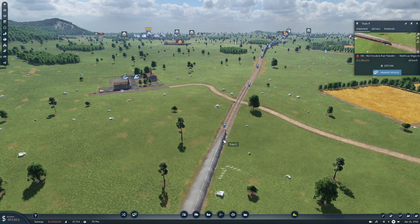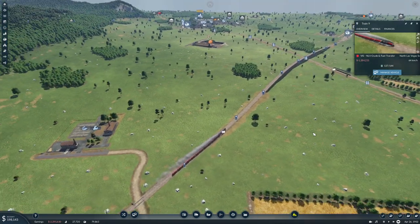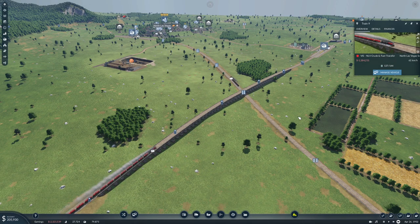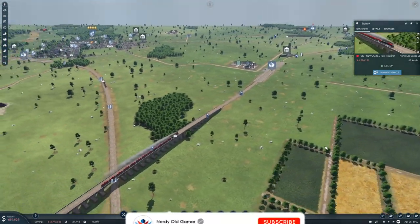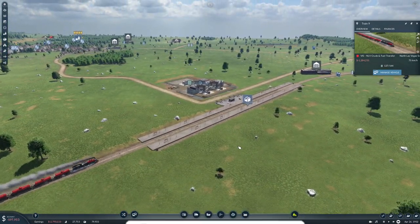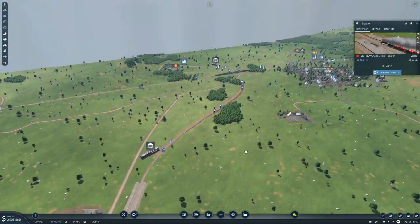Our train is over there — 137. Let's speed up a little bit. We are going to need another train as well. This should net us a very nice profit — 2.6 million. Lovely, absolutely lovely. And we have a bit of fuel sitting here — one fuel we have sitting here.